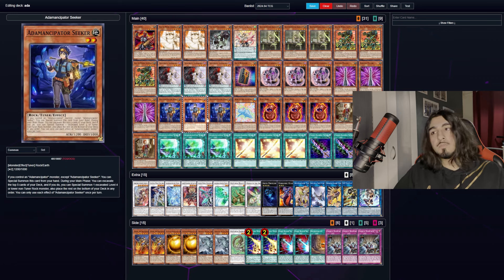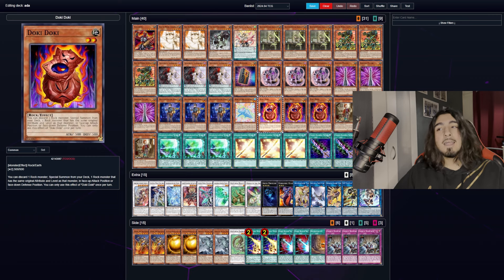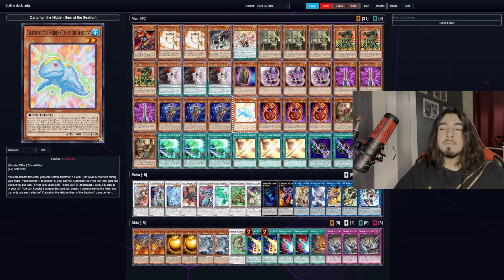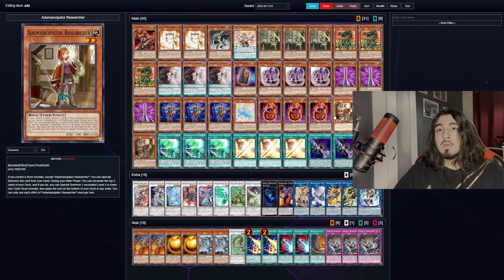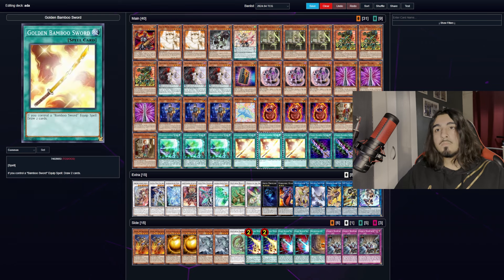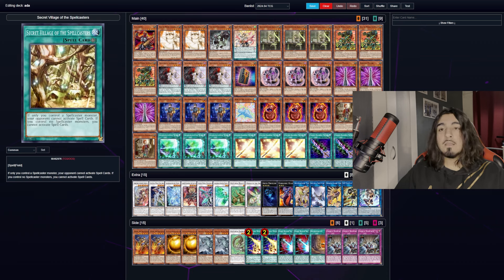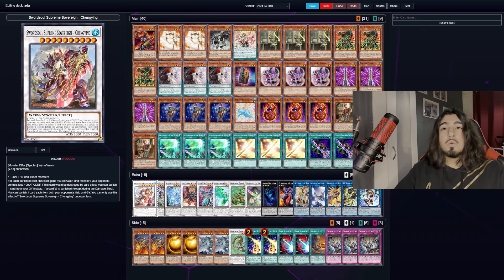We play three Seeker — it's a special summon when you control an Adamancipator monster and allows us to get an extra normal summon. If you're playing the Water Rock Adamancipator monster it can synergize well, but I found it bricked more often than not and removed it. We play three Doki Doki, one of the best extenders in this deck. Three Adamancipator Researchers, three Adamancipator Signs, Golden Bamboo Sword, Cursed Bamboo Sword, and one Secret Village of the Spellcasters.